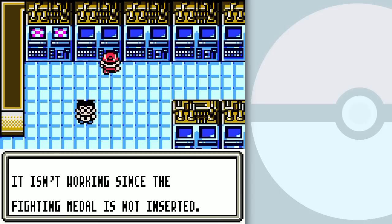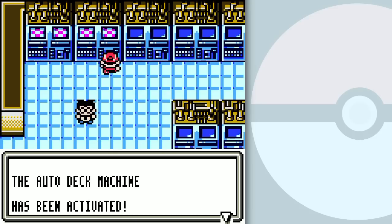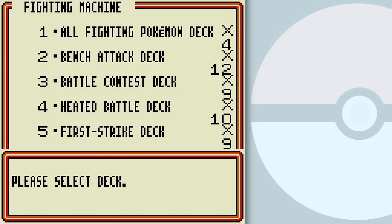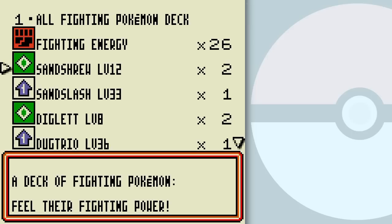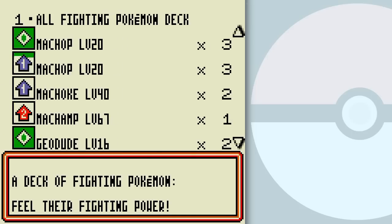These aren't working because the medals aren't inserted. The decks require medals to get them working. So let's insert the Fighting medal — and it's been activated. Let's check out the decks you can get here. You probably recognize some of these decks from the stuff we would come across, but some of these are new. So let's check these out right here.